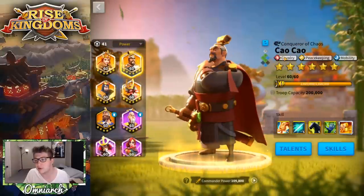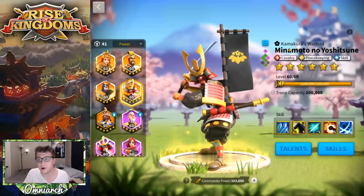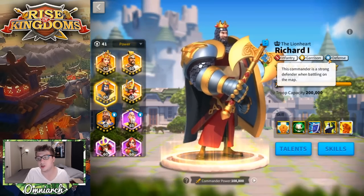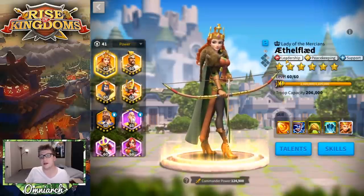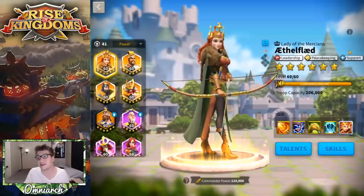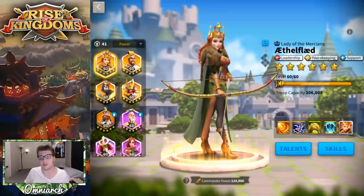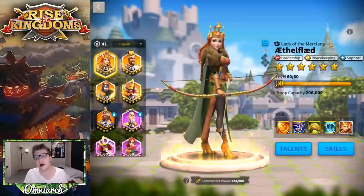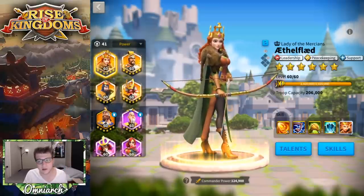If you look at someone like Takeda, it's pretty straightforward — cavalry and mobility tree. Minamoto: cavalry and skill damage. Richard: infantry and defense. But Aethelflaed has leadership and support, which are very general trees. There's no clear-cut answer as to what she does best, which is probably why there are a lot of questions about her. Let's go over her skills and then look at talent builds.